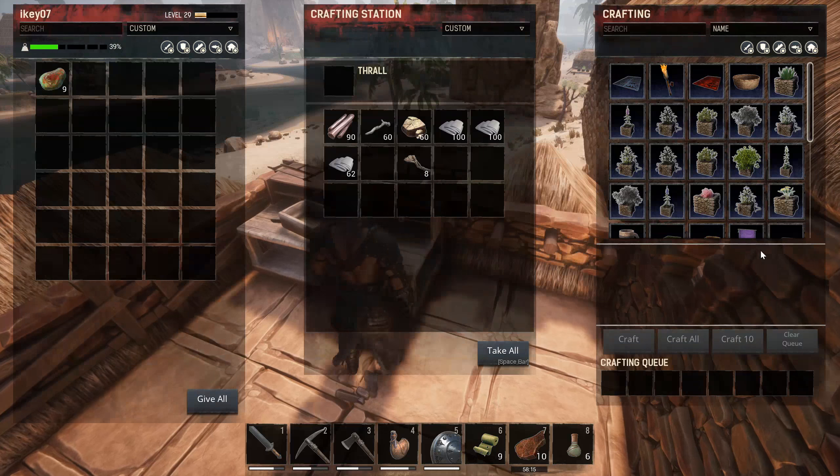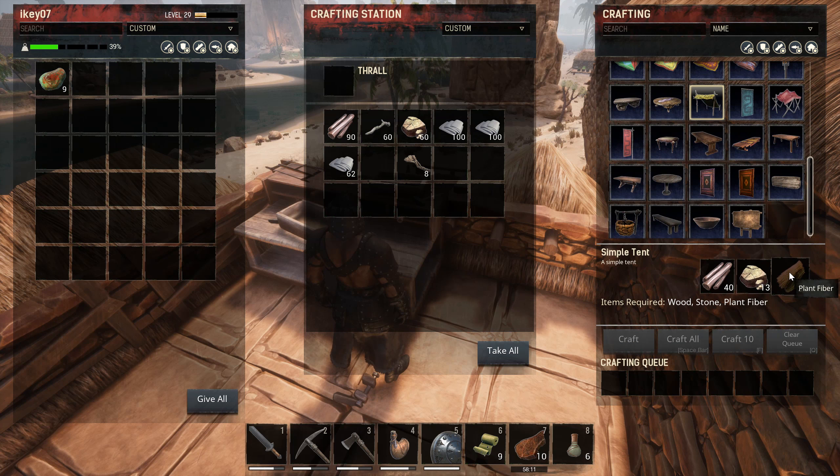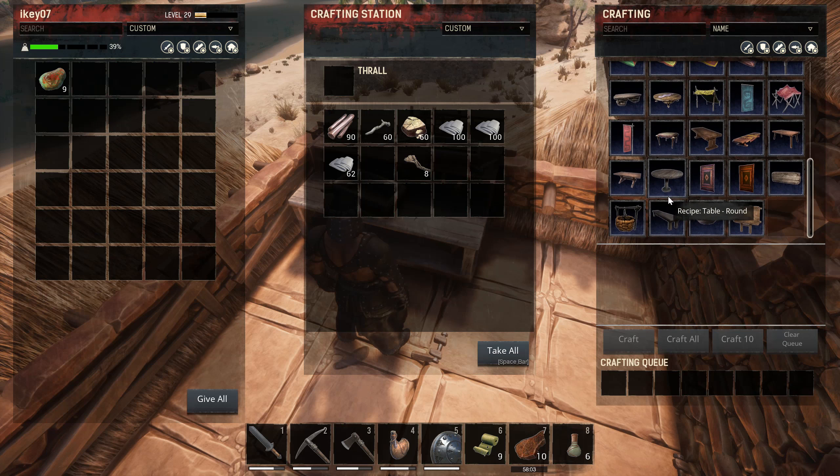There are like these stands - these stalls. I really want to build this one and this one just to see how they look. Oh, I have a well. Now you can make a well here - that's kind of odd.